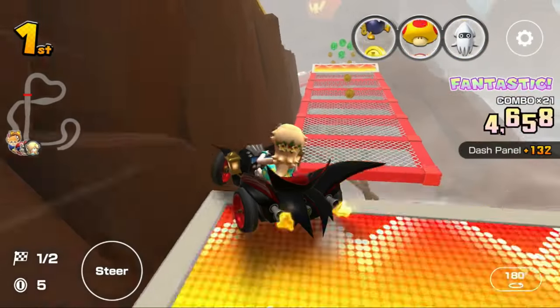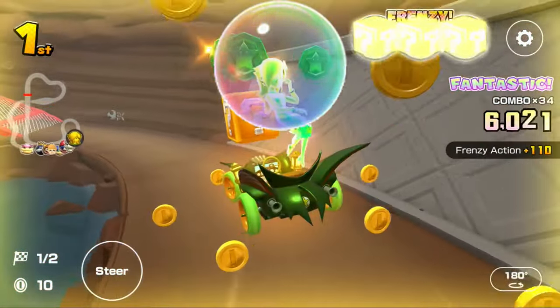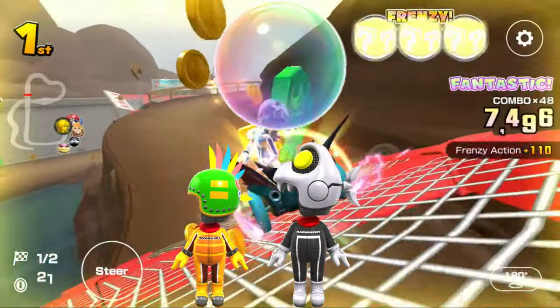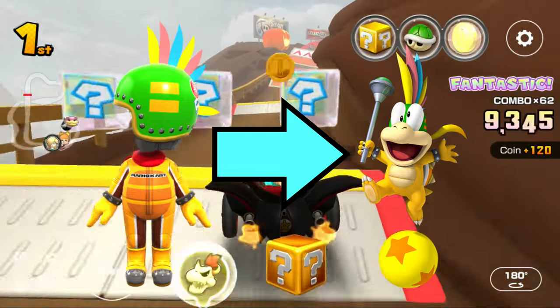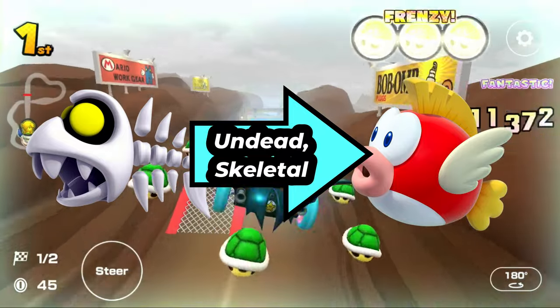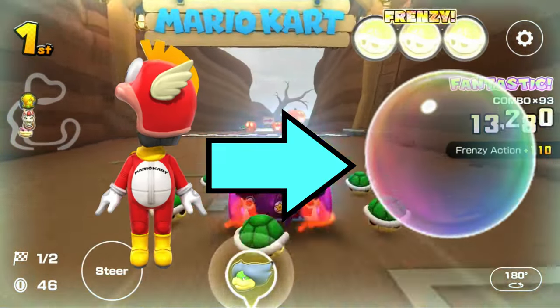Next up is the Bubble. There are only two High End drivers with the Bubble: the Lemmy Mii outfit and the Fishbone Mii outfit. The Lemmy Mii outfit is self-explanatory. The Fishbone Mii outfit has it because the Fishbone is an undead skeletal version of the Cheep Cheep, and the Cheep Cheep Mii outfit also has the Bubble.